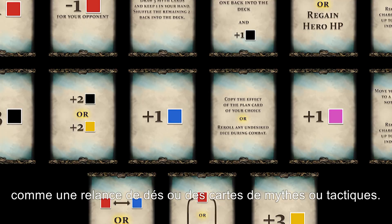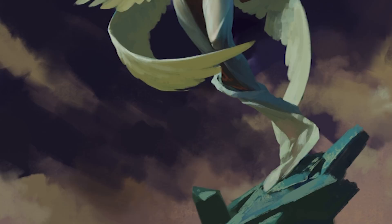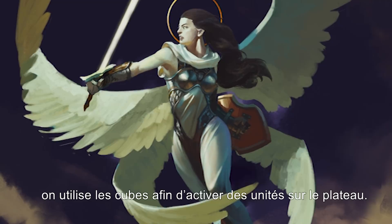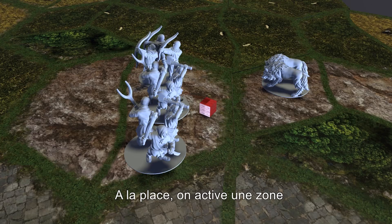When all players have chosen a river card and resolved its effect, the first player takes their turn. During a player's turn, they spend their resource cubes to activate units on the board. They may spend any or all of their cubes, or save some for future turns. Unlike many games, units are not activated individually. Instead, an area is chosen, and all units in that area may activate to move, fight, pray, interrogate, or whatever is appropriate. Each area can usually be activated only once per turn. However, individual units may activate more than once if they are in more than one area when it is activated.